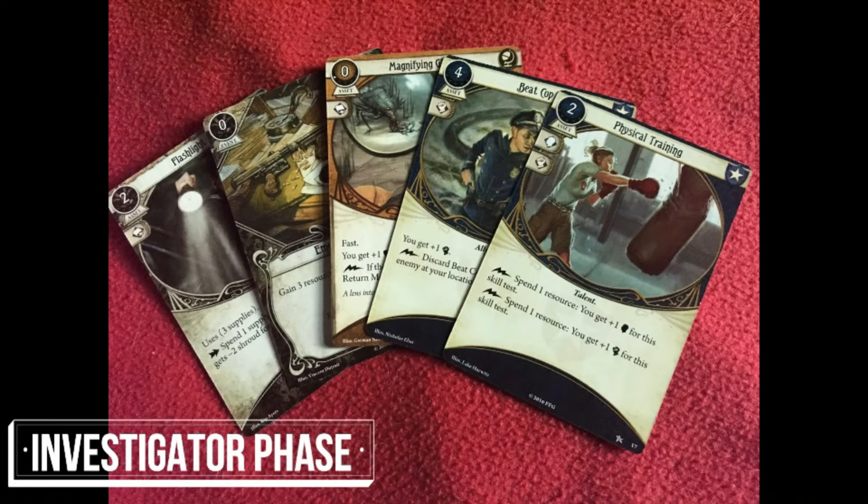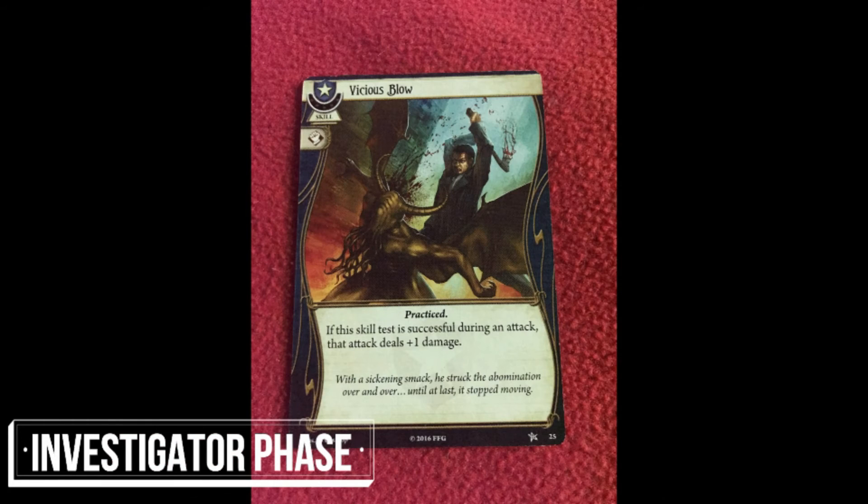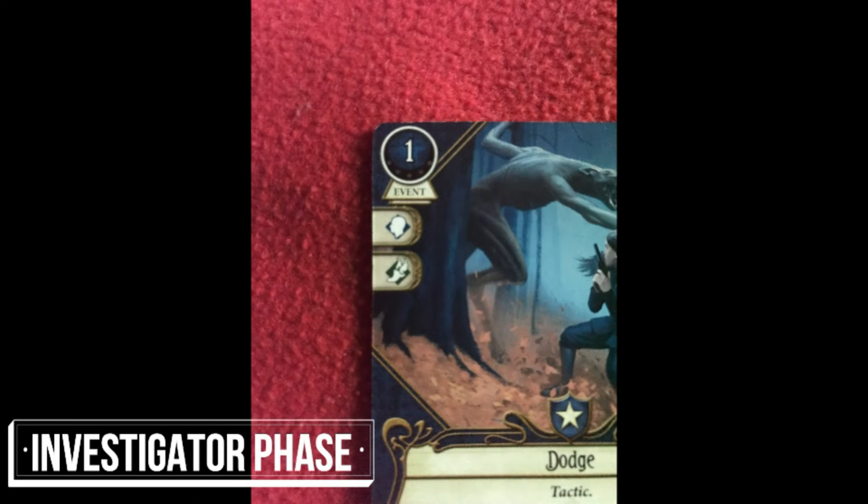One way is by playing a skill card, paying the resources and following the instructions on the card. Other cards can be used for free when committed to a skill test. Just use the skill icon on the left of the card to add to the skill value of the investigator. A question mark icon can be used for any skill test.